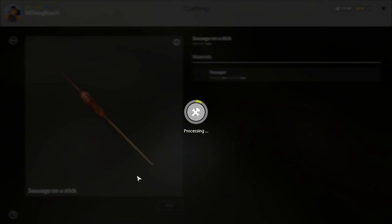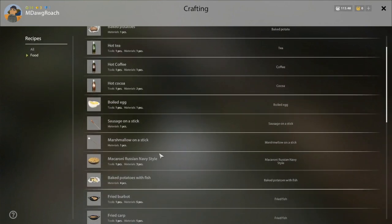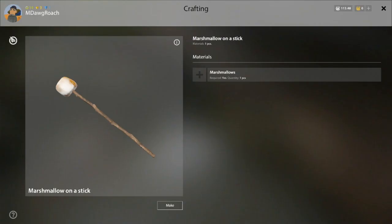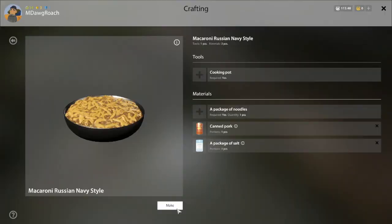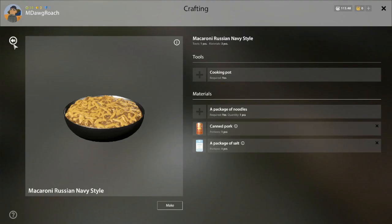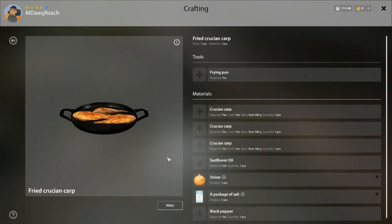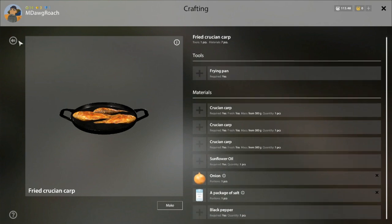We're the worst cook ever. What's going on here? Oh, that's cool — I don't think I've ever made marshmallows. Noodles — we need a cooking pot for that. Fried fish: you need three crucians, sunflower oil, and black pepper. Is that pretty much the same for burbot? Sunflower oil, black pepper — yeah, that's pretty cool.